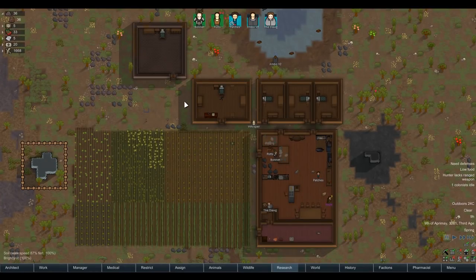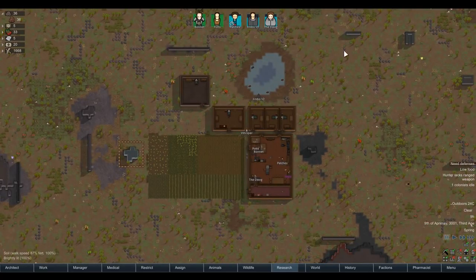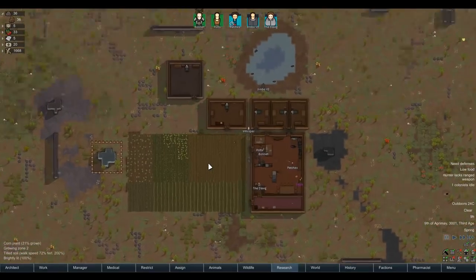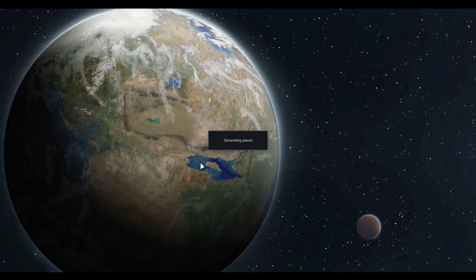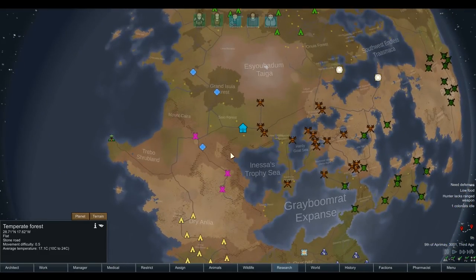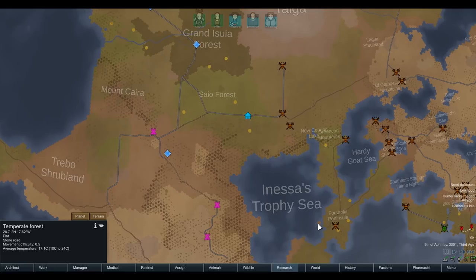Welcome back to RimWorld. Before we get into today's episode, I wanted to explain why the map looks slightly different. Last episode I installed a mod - Hall to Stack or Pickup and Haul or something like that - and it was causing a lot of conflict with other mods. So I've started a clean map here that's basically identical to what we had before. The only difference is the factions and dynamic objects will be slightly different to what we had last time.